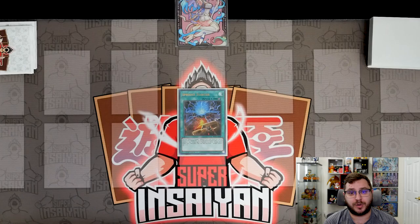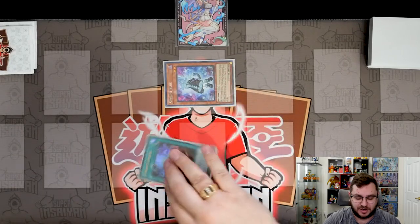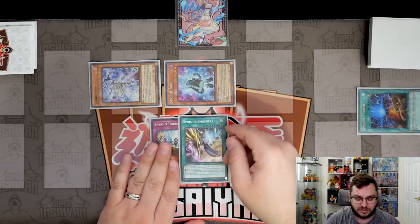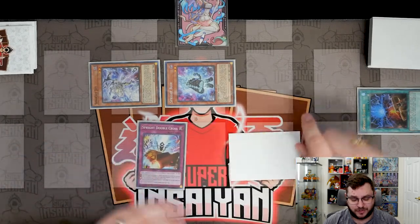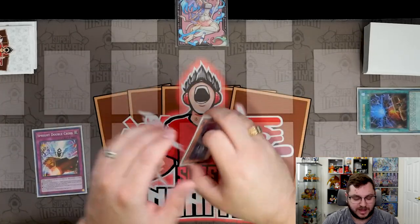Combo three is a way to Ibly-lock your opponent with multiple interruptions on top of the lock. We start again with one card: Sprite Starter. Use Starter to summon Blue, Blue searches Jet, we special summon Jet and search either Double Cross or Smashers — both get rid of your opponent's normal summon to prevent them from linking away the Ibly. We'll show it with Double Cross, since I owe this card an apology. We hold Double Cross in hand and use Blue and Jet to make Sprite Sprint.